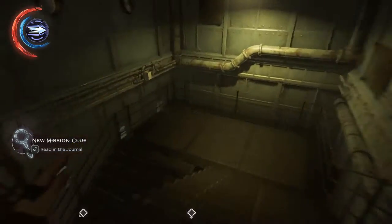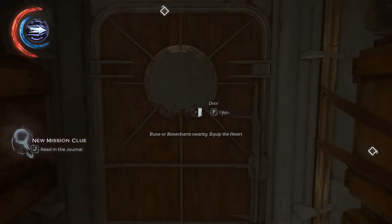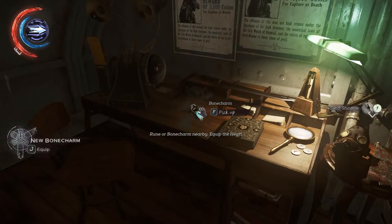And then go towards her cabin, which is here. And I'm going to take both the bone charms — one and two. That's the two of them.